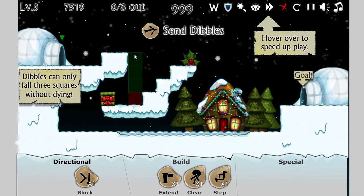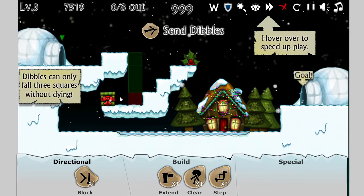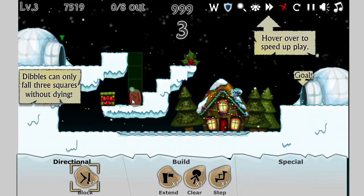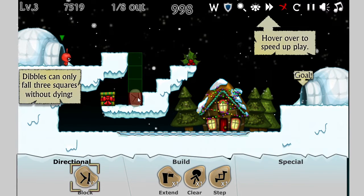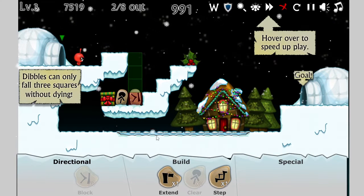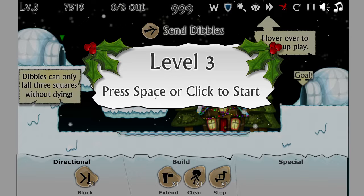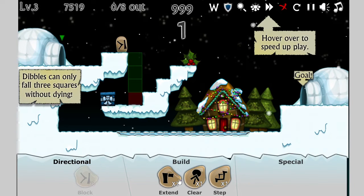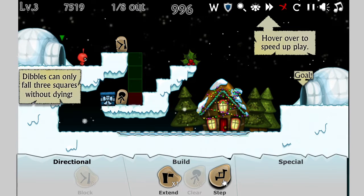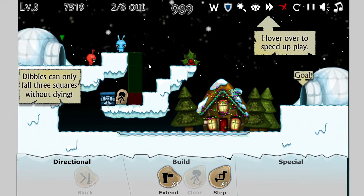Dibbles can only fall three squares without dying. Uh-oh, that's not good. So do I want to put a step here? No, I need a step here, I think. What about the clear? We don't need the clear — oh, yeah we do. So if we do a block here... I don't know if we put it here or not. And then we tell this guy to clear out the package. Oh no, that didn't work. How can I restart? So how does the block work — do I need to put it at the top, maybe? Let's try that. So let's send the dibbles, try putting this guy at the top, tell this one to clear, and tell this one to do a step. Oh, I could have just extended. That's worse, yeah — that's not going to make it any better.